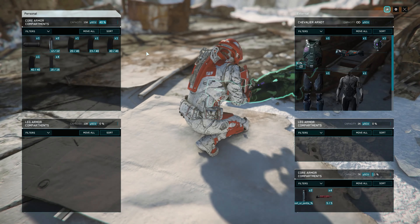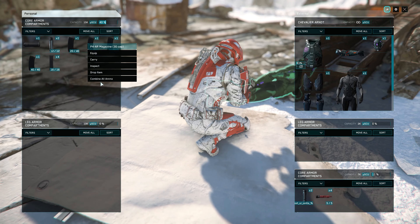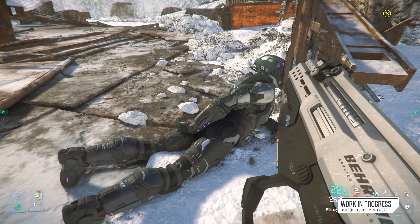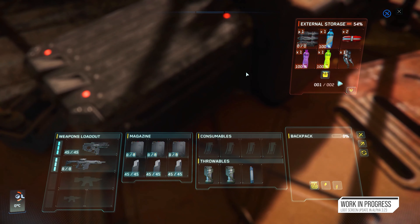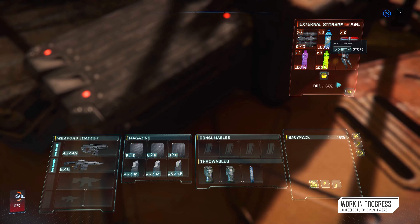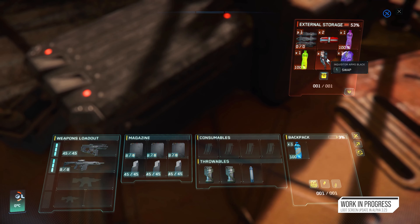We've also added a button to the loot screen to swap between that and the existing personal inventory view. The full inventory will stay — it's not going anywhere and is more for your management. The visuals you're seeing here are still for Squadron 42; we are planning to do a Persistent Universe version and that will come for this release.